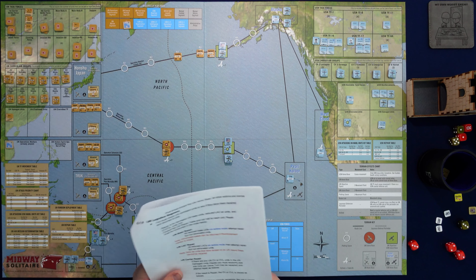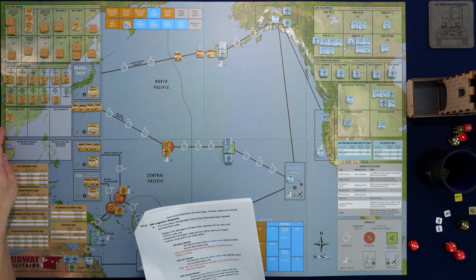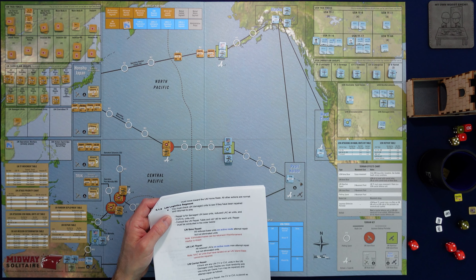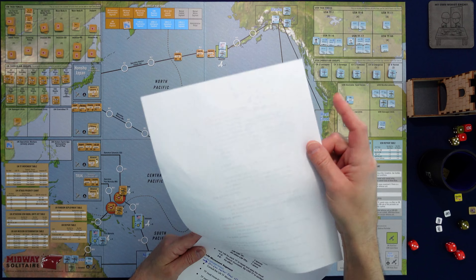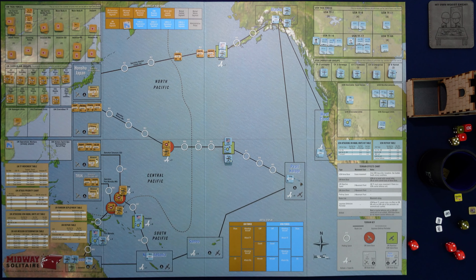Moving on to the logistics phase. We do have damaged units now — the destroyer group. Repair is only for damaged base units, reduced LAC, carriers, and light carriers. So we cannot repair that destroyer — it may stay in the damaged block unless it comes back through some other means.